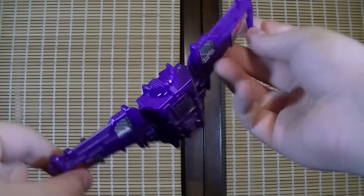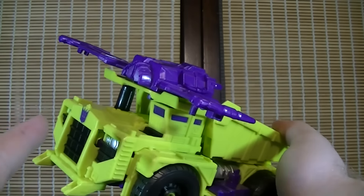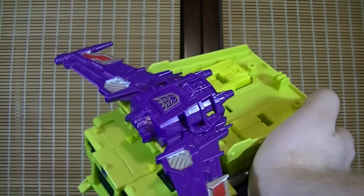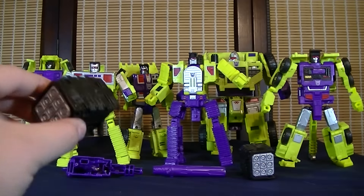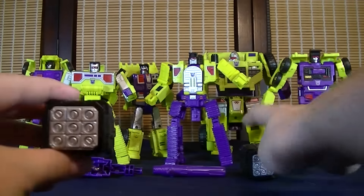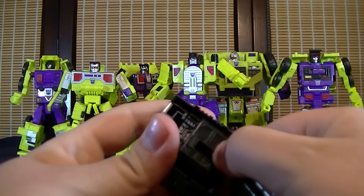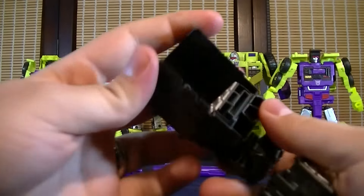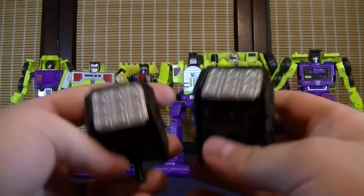It also comes with this weird little jetpack thing which is used for the chest piece of Devastator, and it can be used on Long Haul as more of like jet wings, even though the propulsion looks like it's kind of facing the wrong way. But it still looks cool overall. And for some of the weapons, they come with a pair of missile launchers which overall look really nice. These are what actually convert into the hands — all you do is you pretty much just flop this over and you've got the hand right here. But for the most part they look really nice, very suitable.